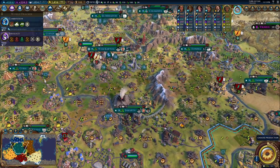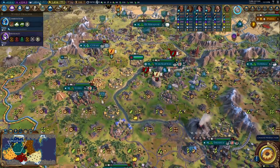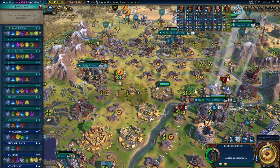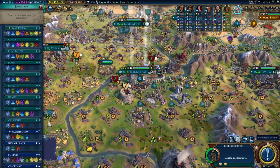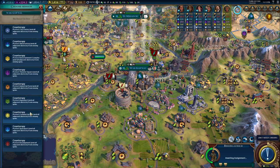Just one more turn and then hopefully we can faith-buy it. That would be nice — go into the next age. Let's build our oil. And what is this spy doing? Counter-spy on the aqueduct.